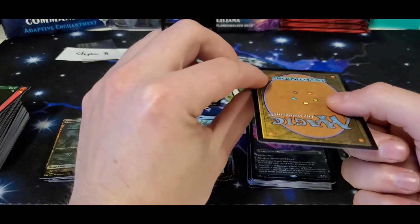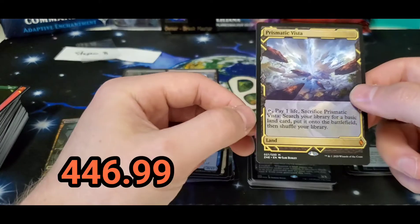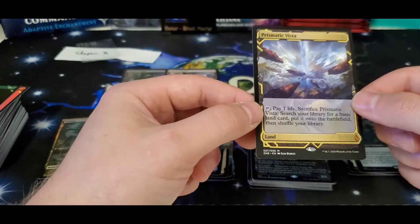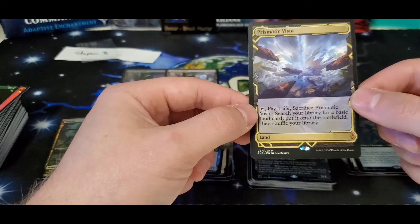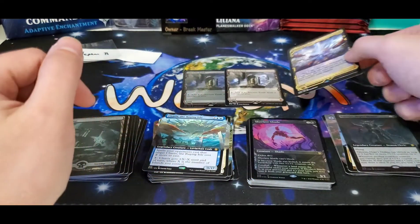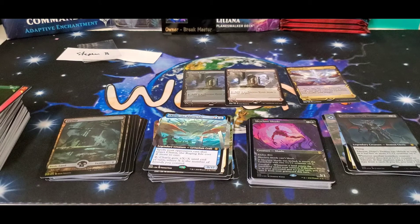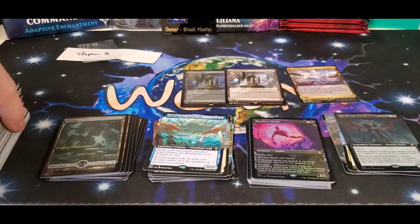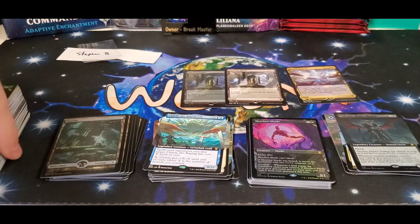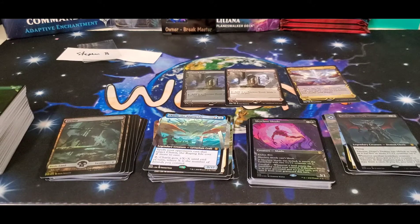And to close out the video — here we go — a Prismatic Vista! Really nice. So two Ancient Tombs, one foil, and a Prismatic Vista. Definitely not the best box we've seen but it wasn't terrible. Steve, thanks again for sponsoring another box — it's always appreciated and fun to crack these open. Stay tuned and check out our next video.